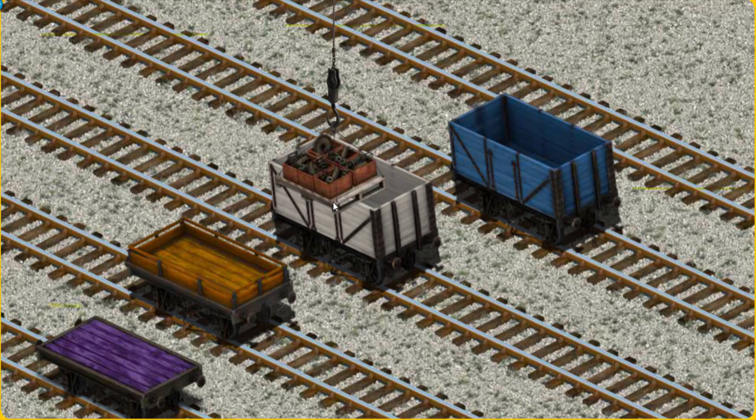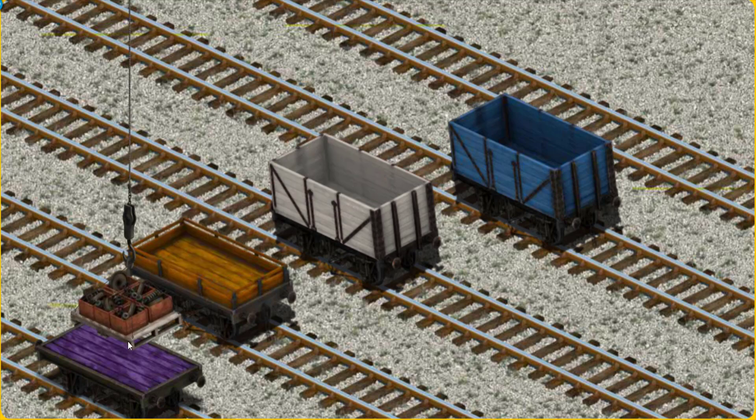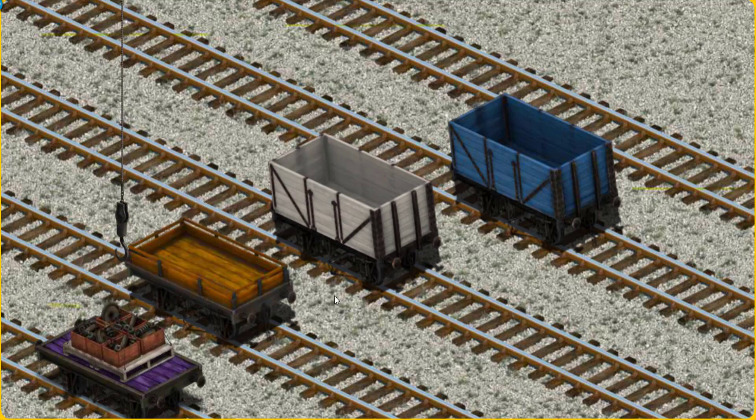Now the cargo must be loaded. Show Cranky where the purple flatbed is. That's it!